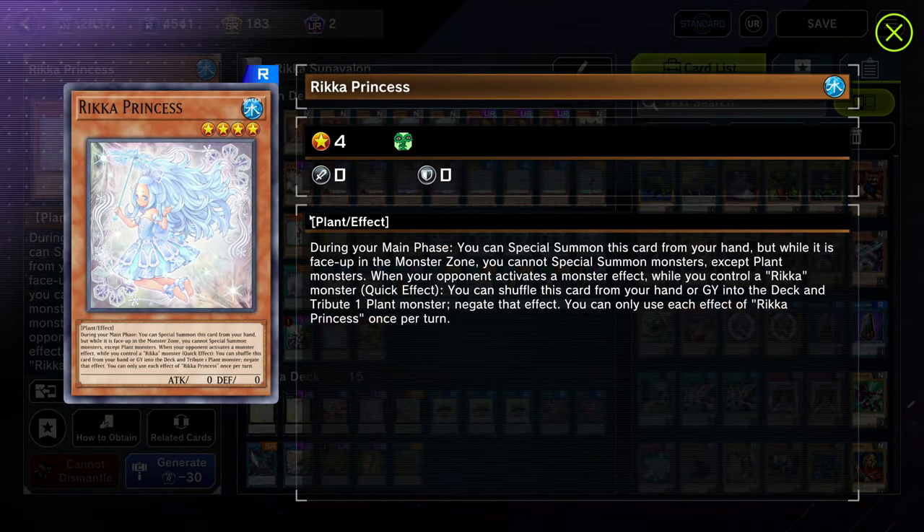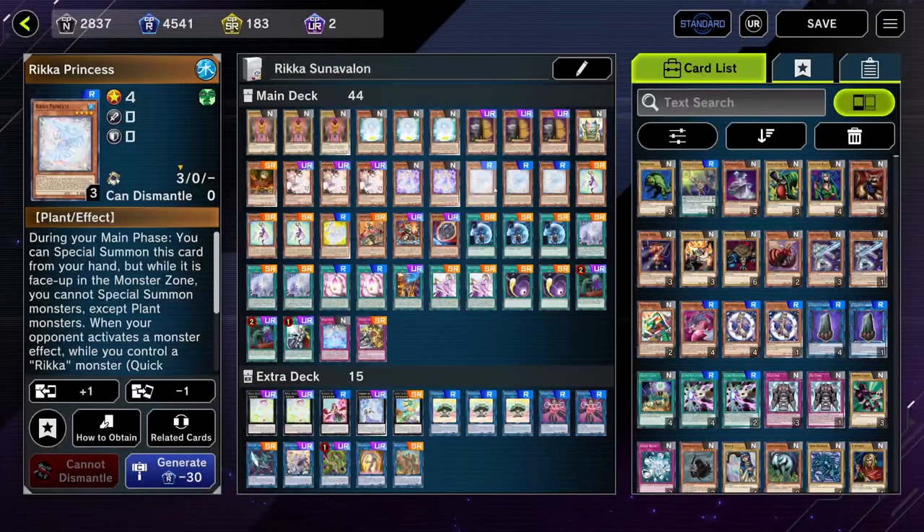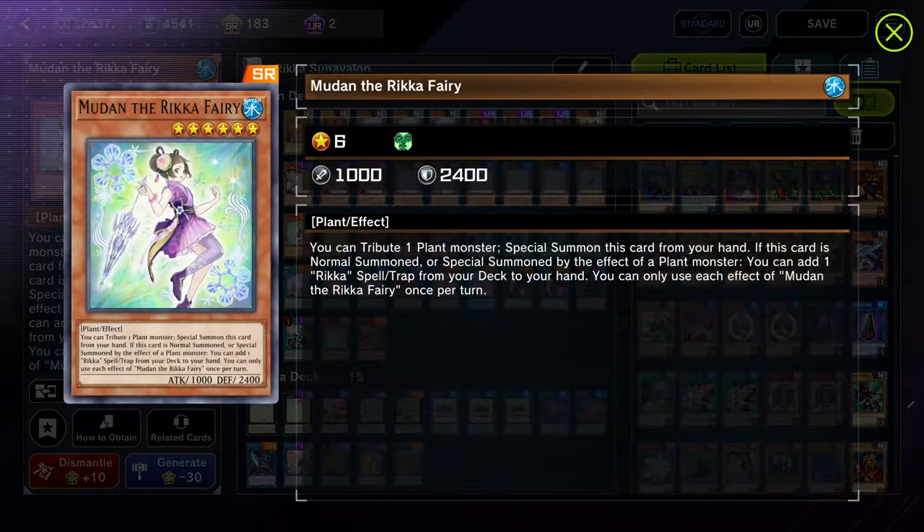Next we're on three copies of Princess. This is the new one — it's actually just insane, just a free extender. It's so broken. It's a hand trap that if you control a Rika, you can tribute a plant to shuffle it into your deck, then negate an effect from the hand or grave — and it gets shuffled. It dodges Call By because it shuffles for cost, so it's going to be in your deck by the time your opponent would Call By it. The interactions with this card and Kone Kone are just so broken.